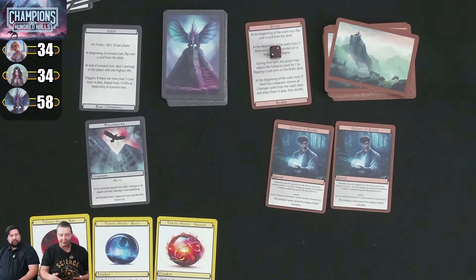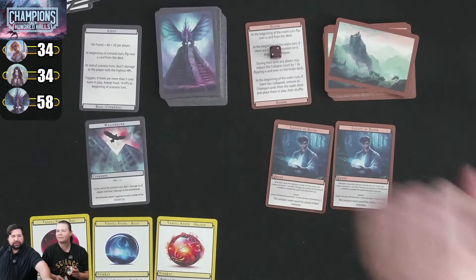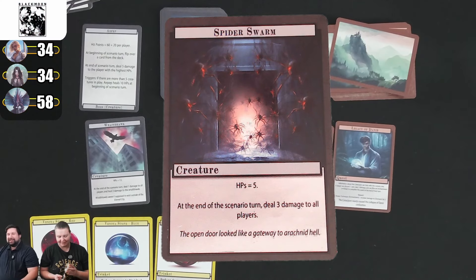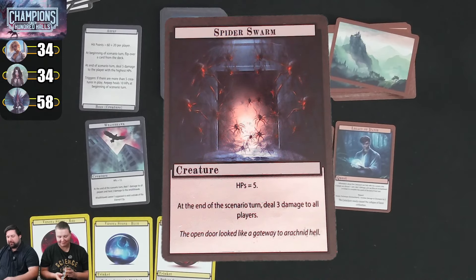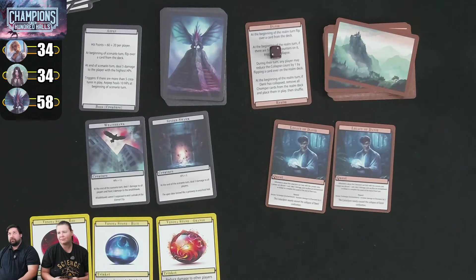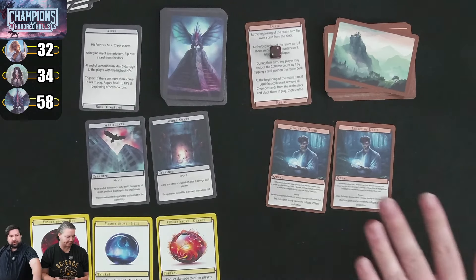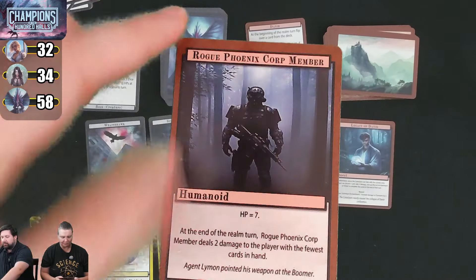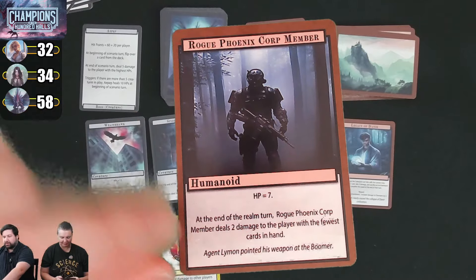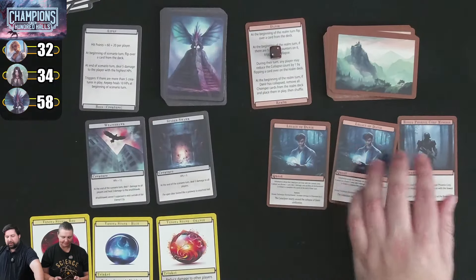Scenario card: Spider Swarm with 5 hit points, dealing 3 damage to all players at end of scenario turn — completely prevented by our damage reduction. The boss deals 5 to highest HP — someone takes 5 minus 3 = 2 damage. Realm card: another Phoenix Core Member dealing 2 to fewest cards but also prevented. With damage reduction of 3 we're preventing almost everything.